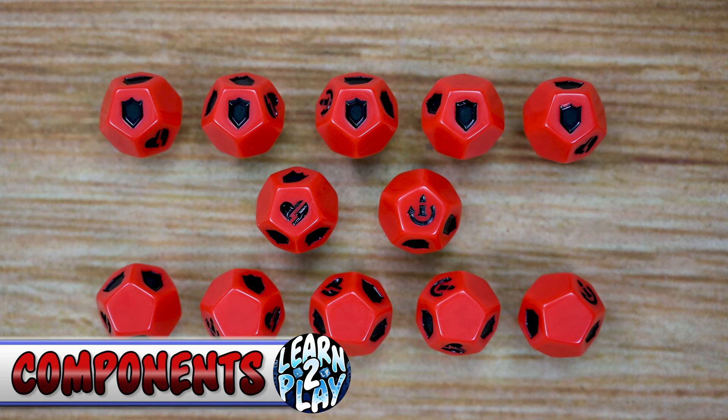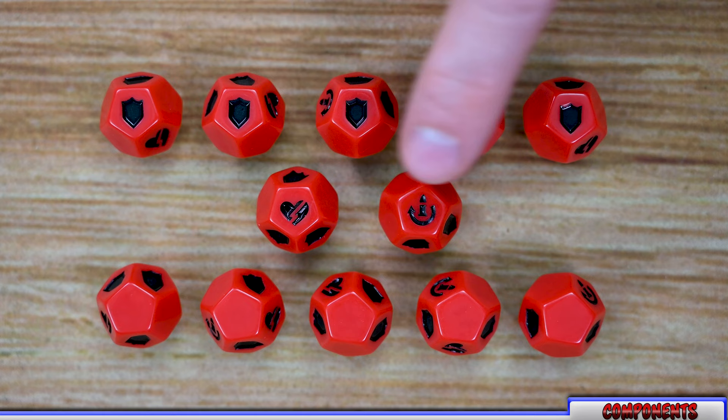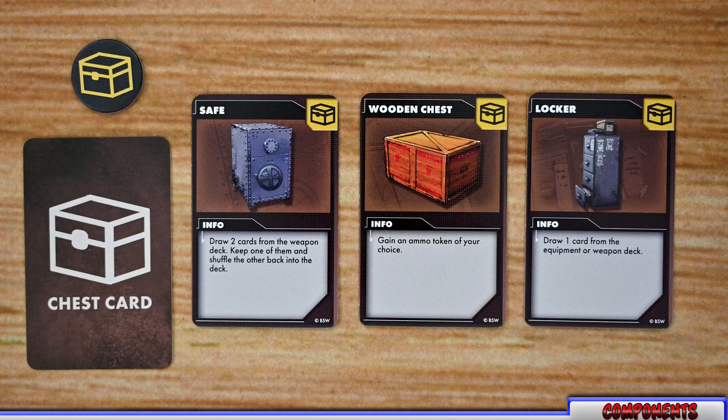First, let's look at the dice included in the game. These are a custom set of 12-sided dice. Five of the sides have an armor hit, one side has an HP hit, one side has a reload, and five sides are blank.